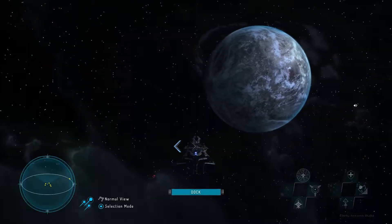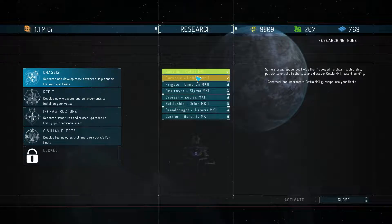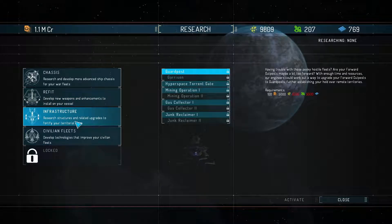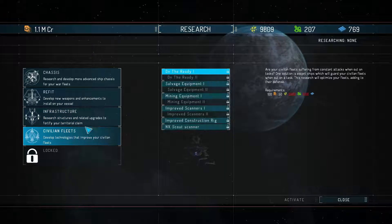Today I want to actually point out some of the research. I got two new classes for our escort ships that I'm going to upgrade as soon as these ships get destroyed. I'm also going to research an improved rail gun weapon since I'm kind of focusing on rail guns. We can also upgrade our outposts and mining, and there's a hyperspace jump gate but that's expensive.